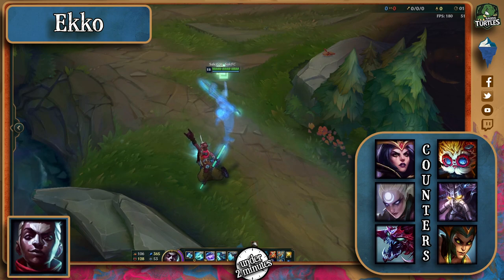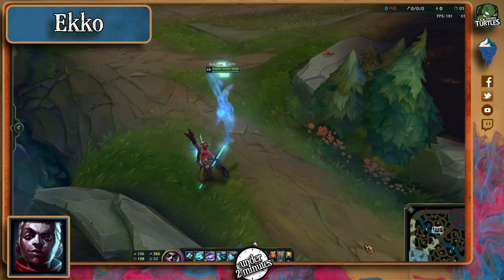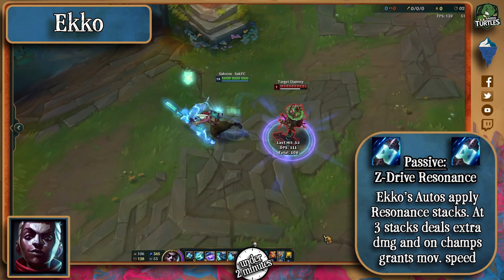Hammerdinger for his turrets versus melee champions, Kassadin for his ult and mobility, and Cassiopeia for her immobilizing pool make other good counters as well.